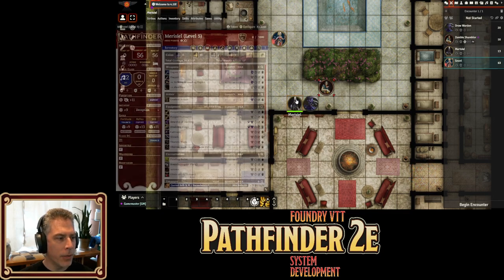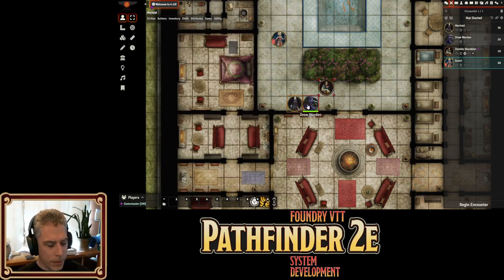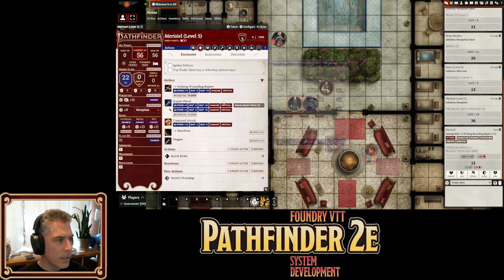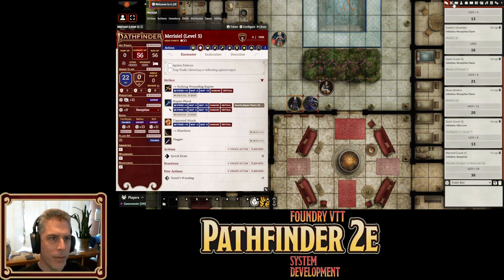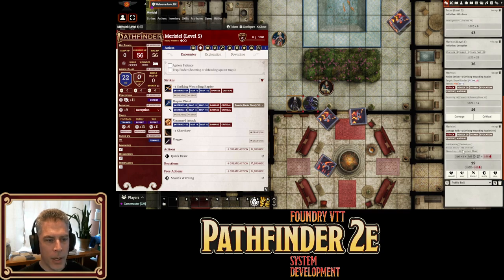Marisiel is definitely going to need to re-roll for initiative on this one, otherwise we won't be able to demonstrate what I want. So Marisiel very quickly draws her rapier and will stab the creature in front of her. I need to begin encounter — that'll do it. She'll roll her strike and we'll see that it hits.